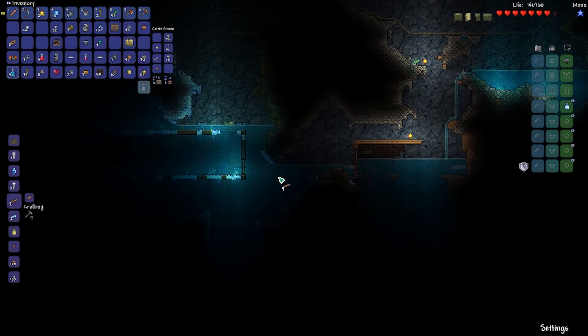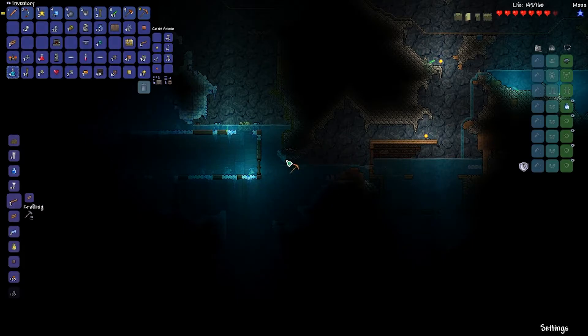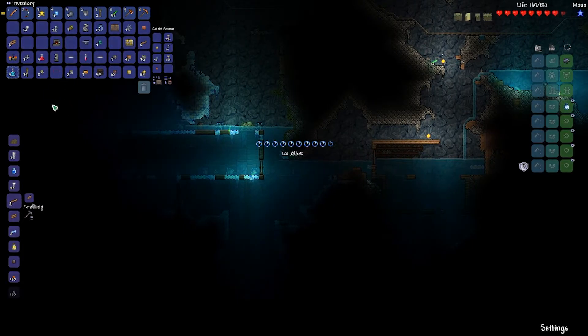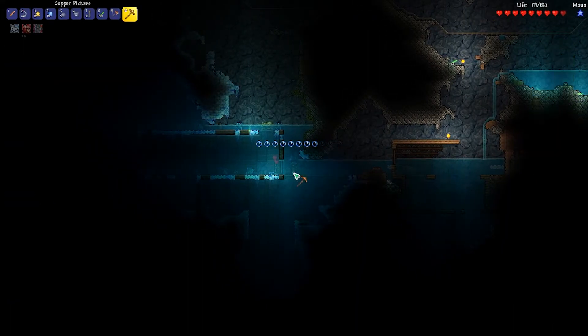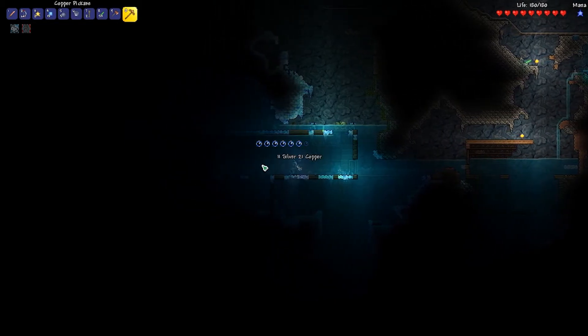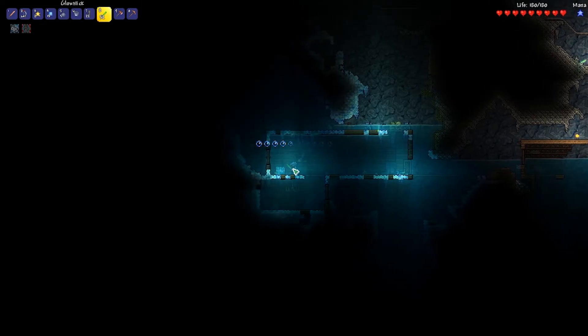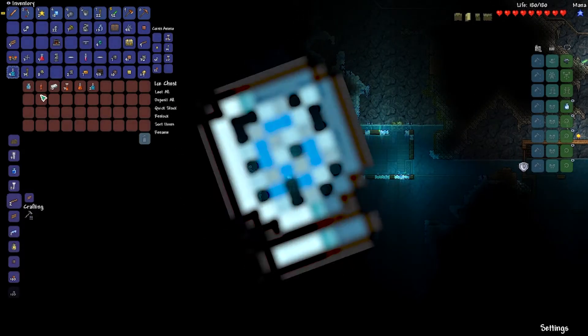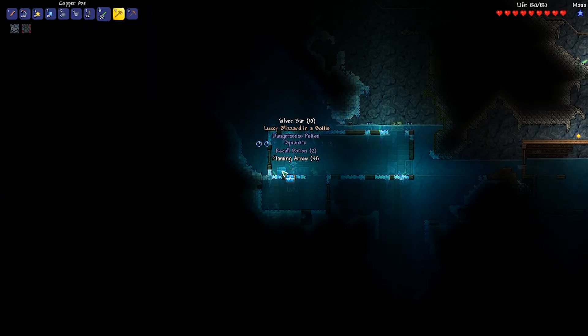I totally didn't die a few times already. I totally didn't forget to use my life crystal and blizzard in a bottle. So now I have two jumps. If there's a pyramid in this world with a sandstorm in a bottle, we're gonna make the bundle of balloons. I've actually only made the bundle of balloons once, I think.